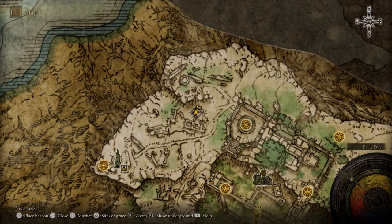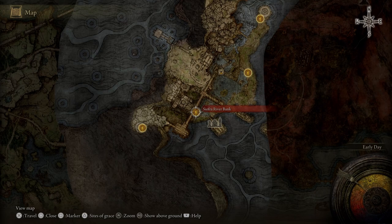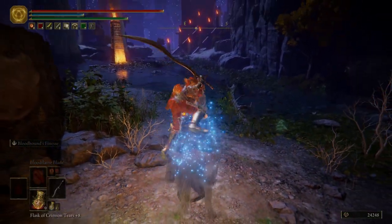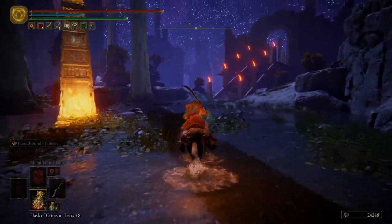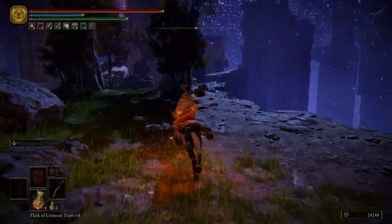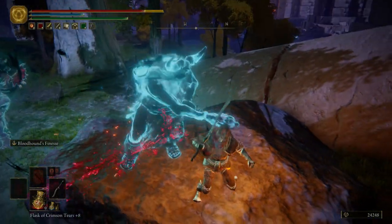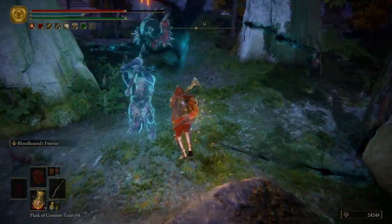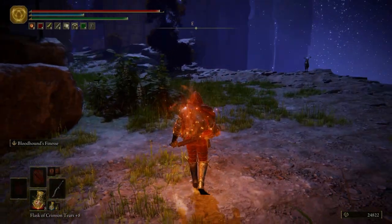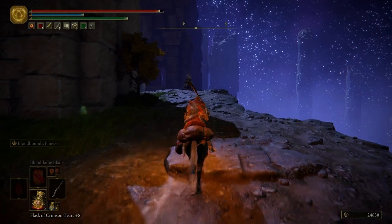For now what we want to do is hit R3 to zoom out and come over to the Siofra River Bank. Let's go ahead and hop on Torrent — we're just going to ride straight east. We're going to have a few enemies to kill, and we want to kill them so that when we're talking to Blaidd we're not having people trying to hit us in the back or shoot us with arrows. Hop back on Torrent and then just ride along the cliff and you should find Blaidd fairly easily.